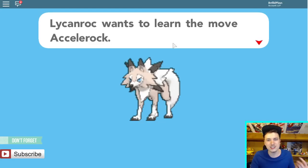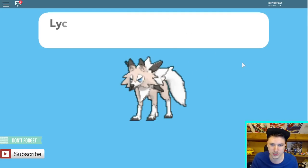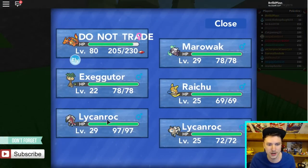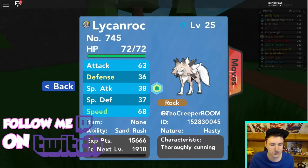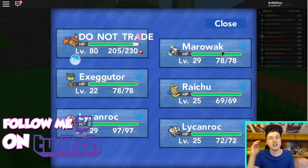Let's go! This is the Sun version. Excellent Rock is going to be the move that's learned. We're not interested in that. So right now we have the Moon version Lycanroc and the Sun version of Lycanroc. Now you know how to get both of the Lycanroc versions, including Rockruff as well, in Pokemon Red Bronze.